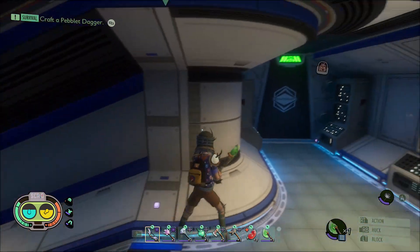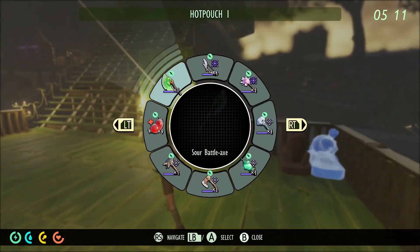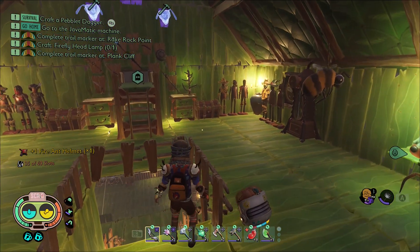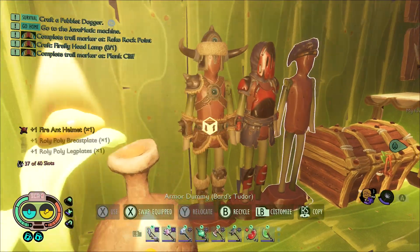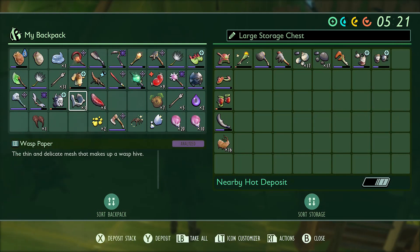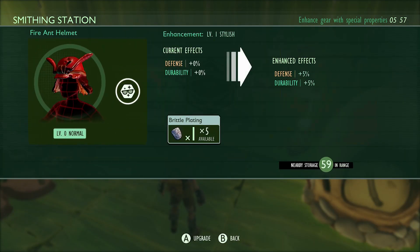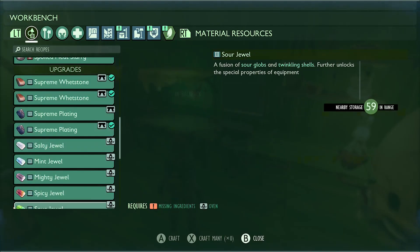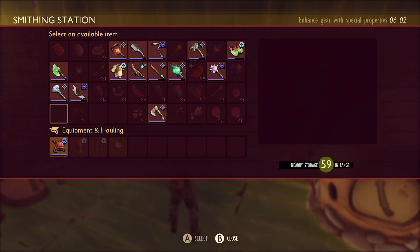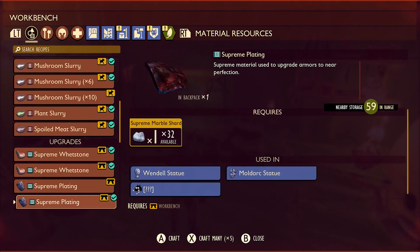Oh yeah, and also get the armor that I need to actually be strong against it. So now, I need to get my fire ant armor. I'm just going to take the hat. Then I need my roly-poly armor, because that's like the strongest armor I have. Put this away. Now, the next step is to upgrade it. There we go. Now they're both like strong. Upgrade this. Acid damage. Upgrade that. Supreme plating.